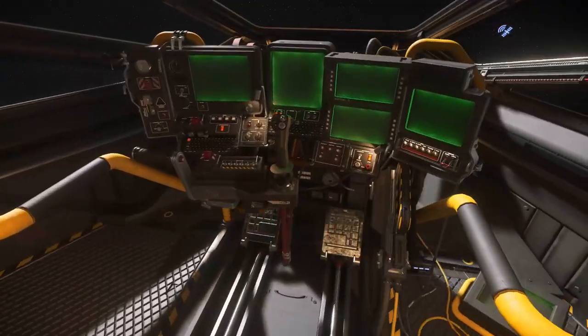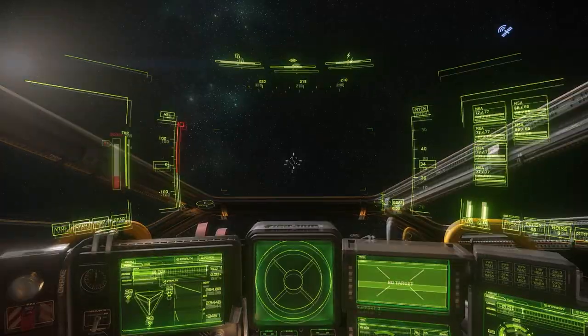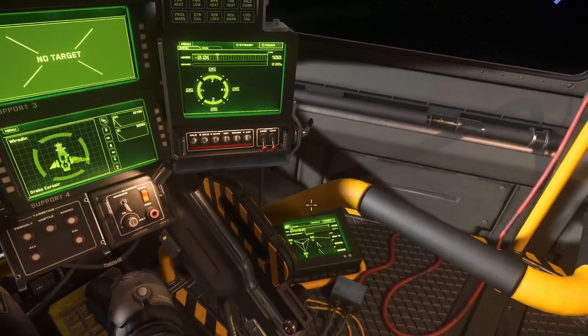Sitting in the pilot seat gives you access to four size 4 hardpoints alongside two size 5 ones. I especially love this little MFD folded into the side of the pilot seat that is still fully functional.